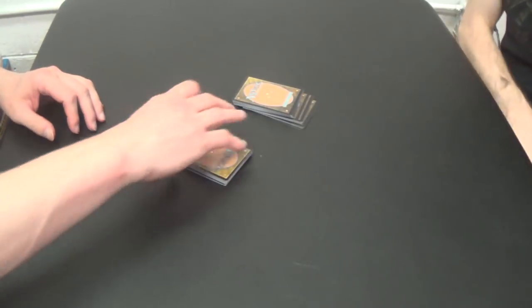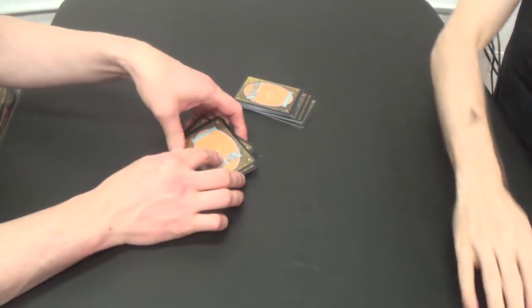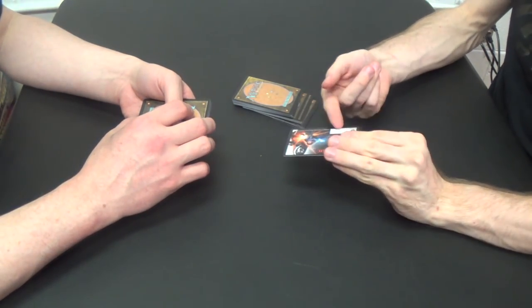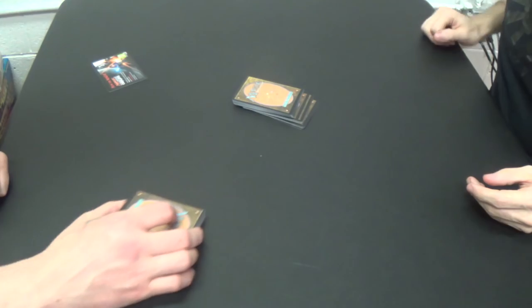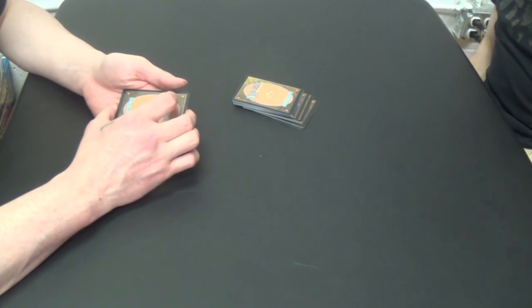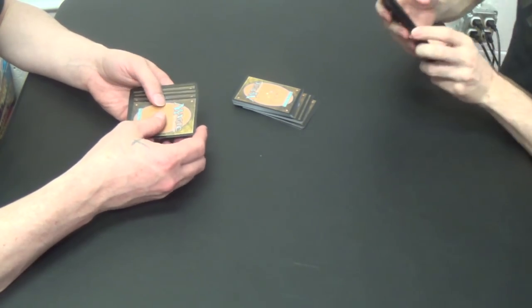So to see who's on the play... green side is me, white side is you. I will elect to be on the draw. So just draw 7 cards? Yeah, just draw 7.